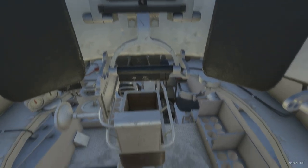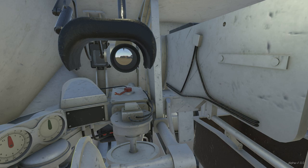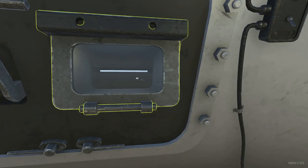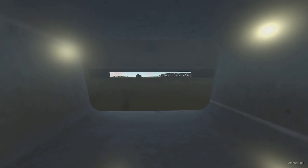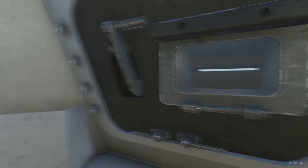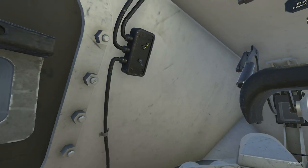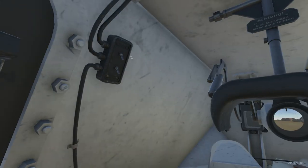Here we are in the gunner's position. There are a number of interesting mechanisms to play with — a little bit more than the commander's position. Starting from left to right: on the left we have a side viewport. There also appears to be an armored door here, but opening it isn't currently implemented. We have a couple of switches — one turns off the dome light in the crew compartment, and another illuminates the gun sight in red, useful if you're fighting at night.